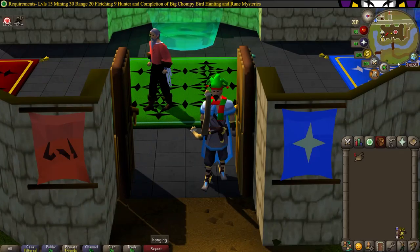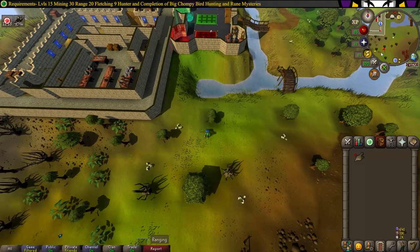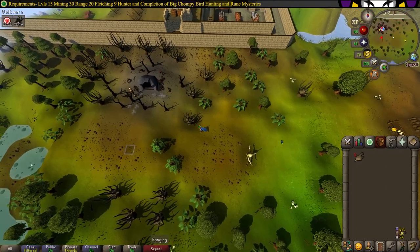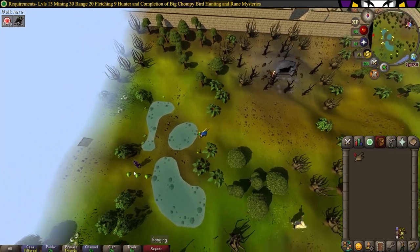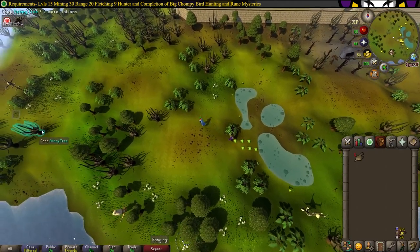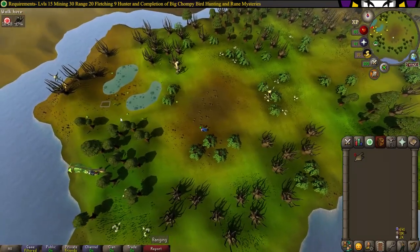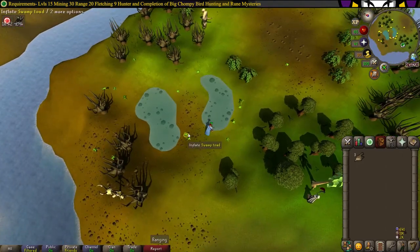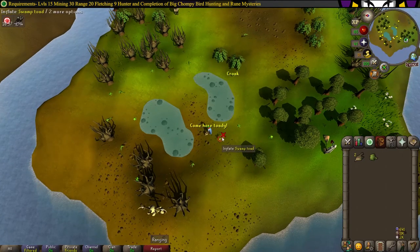Run to the Castle Wars bank and head southwest. When you reach the ogres, head straight west until you see the first swamp. If there's no one there you can use it, but it's a pretty populated area so you might have to hop worlds. The second swamp is just further along. All you have to do is suck up the swamp bubbles, collect three toads, inflate them, place them down, and then kill 30 Chompies.